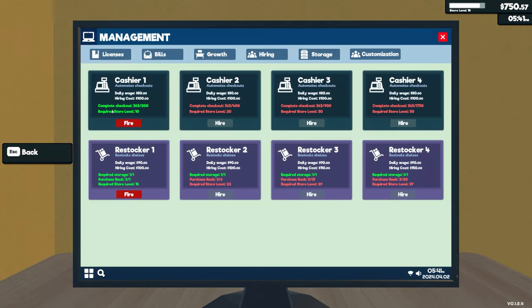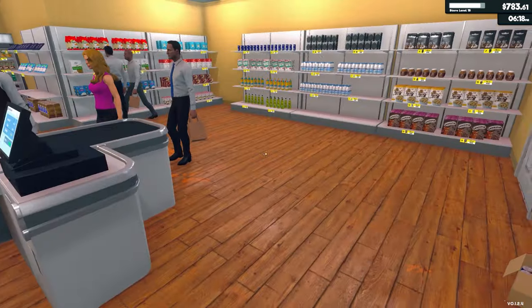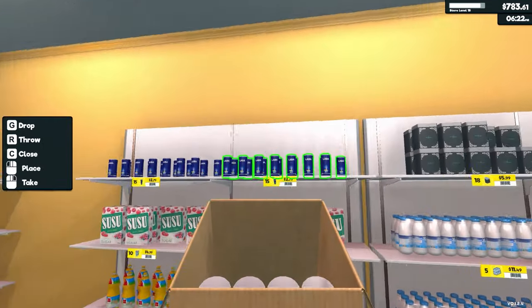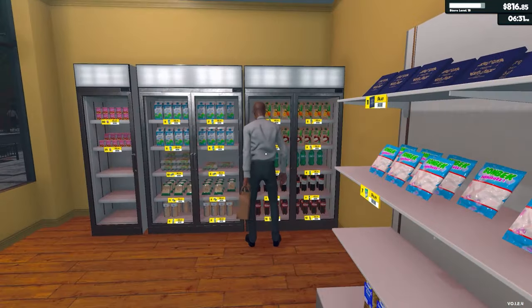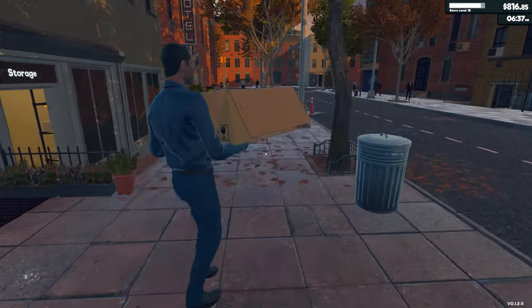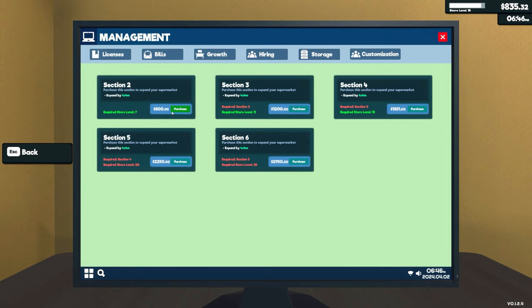Also licences - I do want to get the cleaning licence, and we could actually get that now. You've got things like cheese, tuna, honey, butter, cereal, and chicken. Pizza would require a freezer. But having shampoo and hand soap would make this more of a complete solution for people's shopping needs. Looks like we've got the money to go to storage and purchase.